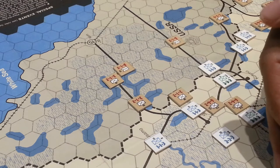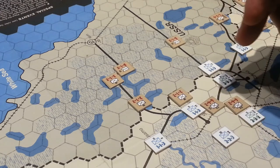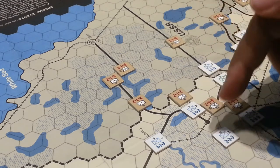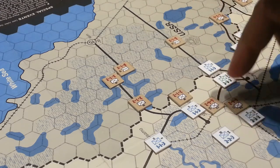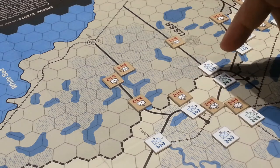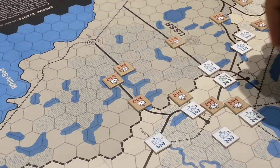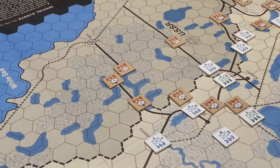There are some strong victory point cities just right here, so we don't want that to happen. What we want to do is throw forces in the way and let them chew up or be chewed up by the Soviets, and also threaten their supply. So these guys are going to have a supply issue this turn.